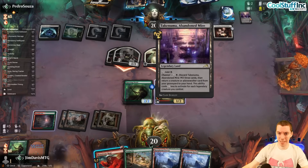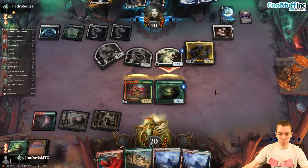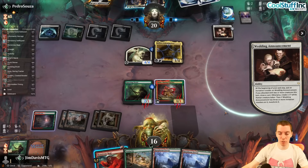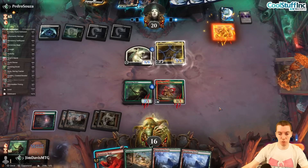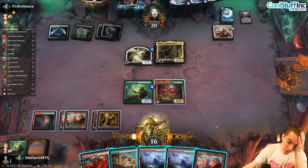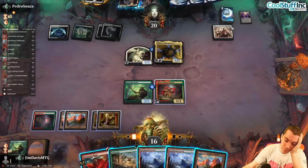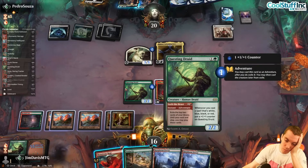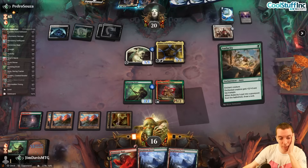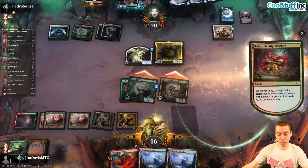Guarding Denic, Denic, Daka, Takanuma — their hand is juiced from all the looting. Let's draw a good spell or land. We're basically dead. Play Audacity on the Druid, attack, pump, then try Monstrous Rage — eight lands is just an unbelievable amount. Attack and see how they block.